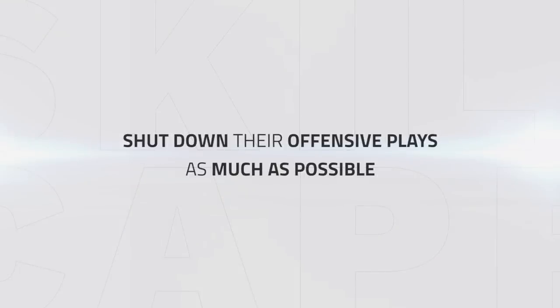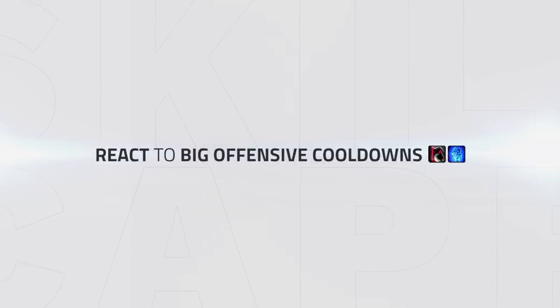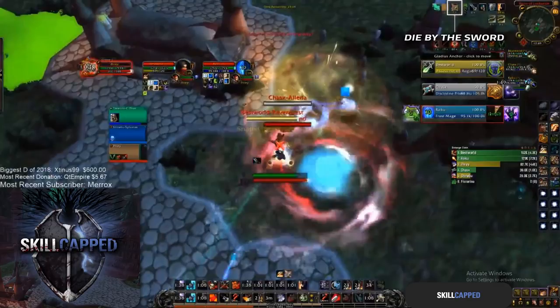After surviving the opener, you'll need to keep shredding down their offensive plays as much as possible in order to live. Stopping chain CC is the best way to do this, as it will allow your healer to play the game, in return saving defensive cooldowns which can save you later if needed. Of course, you don't want to be too greedy either. If you see big offensive cooldowns being used, it will be important to react fast and use defensive cooldowns to live the huge burst pressure. Zray does this here by seeing Icy Veins on the Mage, then the rogue popping Vendetta, which he instantly uses Die by the Sword for.